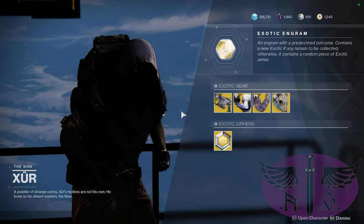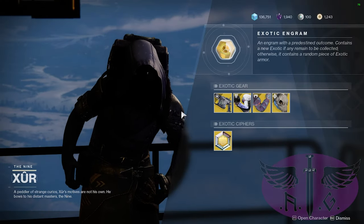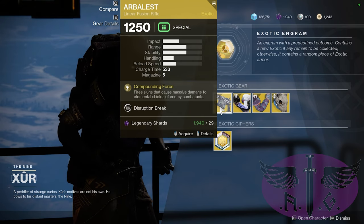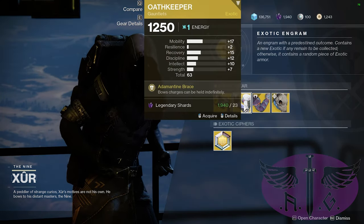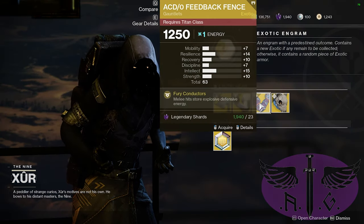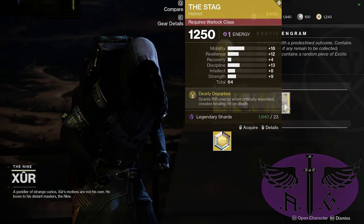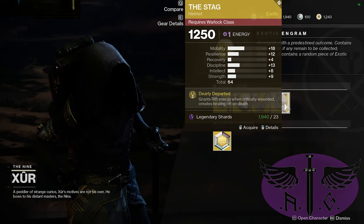This week Xur comes to us with the following exotics. For the weapon, the Arbalest Linear Fusion Rifle for 27 shards. Hunters can purchase the Oathkeeper Gauntlets, Titans can get the ACDO Feedback Fence Gauntlets, and Warlocks are offered the Stag Helmet. As always, each armor piece is priced at 23 shards.